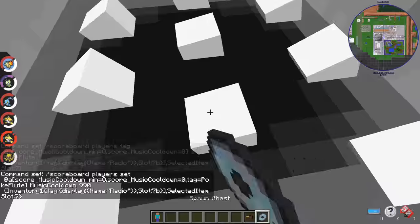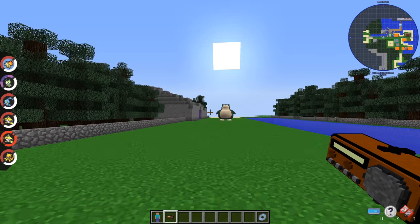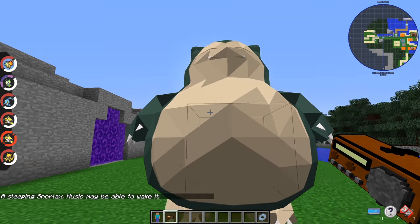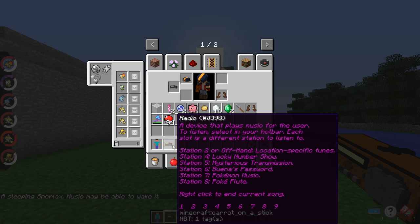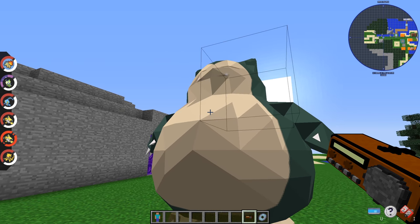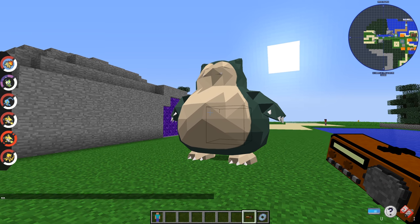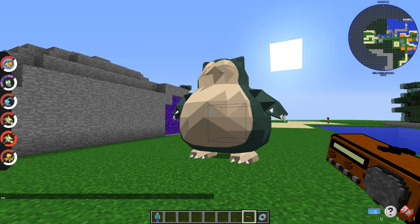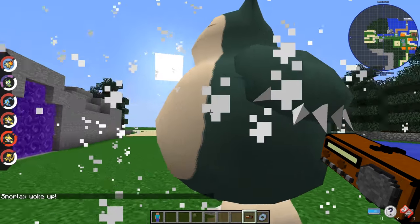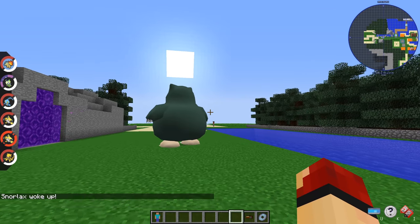The Pokéflute is actually tied into the Snorlax in Vermilion City. Say we're walking along — there's the Snorlax. If you switch to slot eight and play it, it starts doing in-game events. It tests for the music score within a pretty wide range so it doesn't miss it, and then after it gets to a certain point, it trips the Snorlax, clears barriers, and all that — so now you can battle the Snorlax.